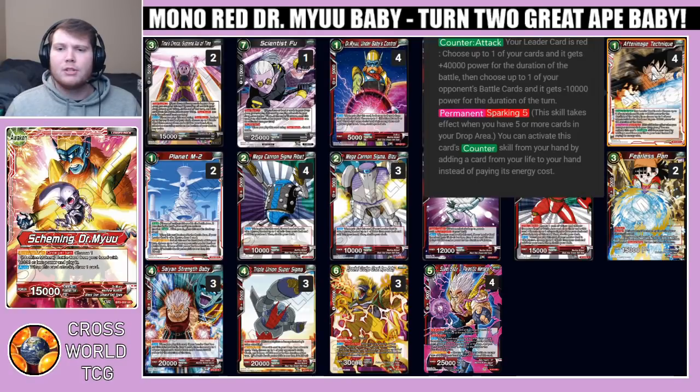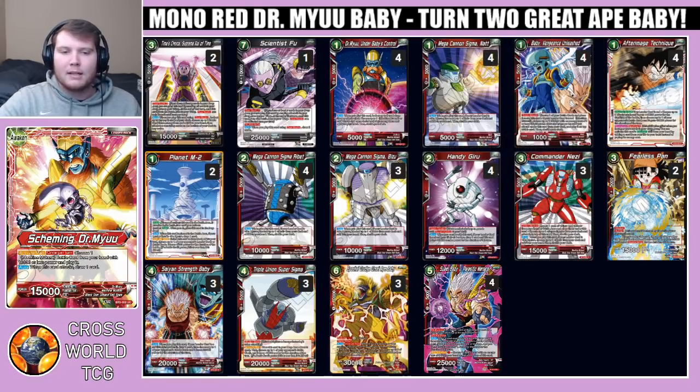Going back through the deck, we have After Image Technique — a counter attack. When your leader card is red, choose up to one of your cards and it gains 40k power for the duration of the battle, and choose up to one of your opponent's battle cards and it gains minus 10k. Sparking five: if you have five or more in the drop you can activate the counter skill from hand by adding a card from your life to your hand instead of paying energy cost. Very on theme with the power-minus game plan this deck has — very easy to clear big threats from your opponent's board.